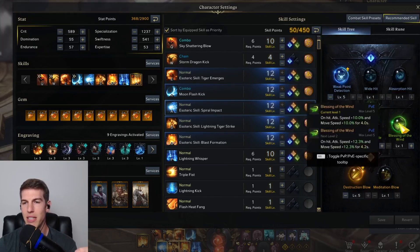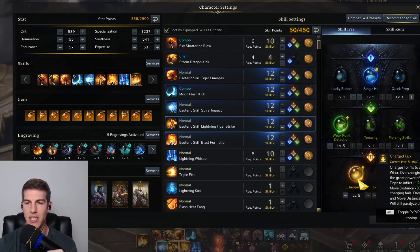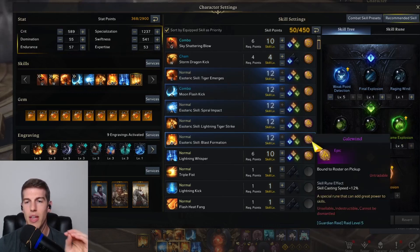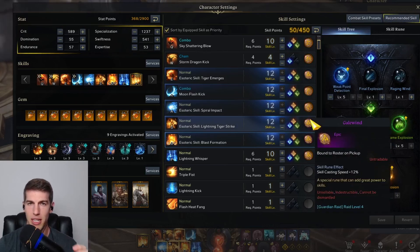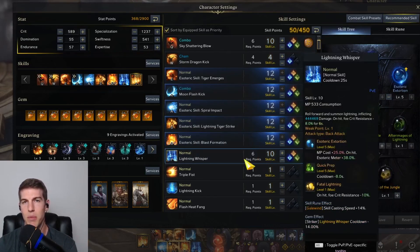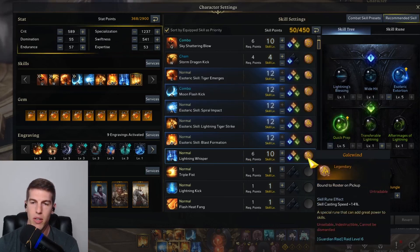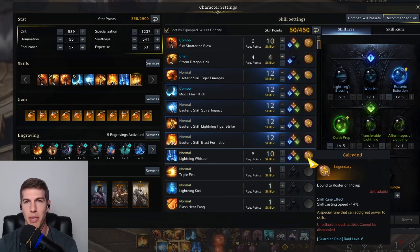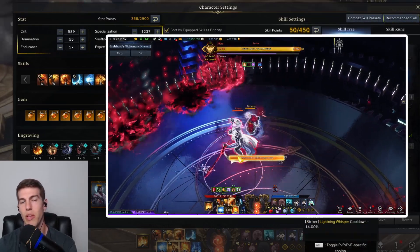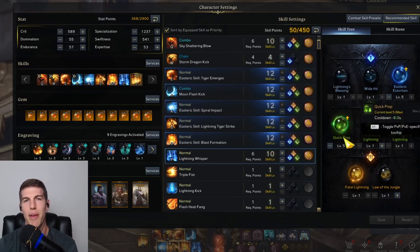Next, I have Spiral Impact with Weak Point Detection, Blessing of the Wind at level 1, and Destruction Blow at 5 with the Bleed Rune. With Lightning Tiger Strike, you're going to run Single Hit, Weak Point Detection, and Charge Kick along with Purple Gale Wind. And Blast Formation, you're going to be running Weak Point Detection, Flame Explosion, and Great Explosion with another Purple Gale Wind. You can run the Gold Gale Wind on Lightning Tiger Strike or Blast Formation if you like, but I put mine on Lightning Whisper instead — because now that you have more spec, you can afford to put this Gale Wind on Lightning Whisper and it goes through the animation just a little bit quicker. So in that burst window when you need a really quick 2 to 3 second burst, you can get Lightning Tiger Strike and Tiger Emerges with your Lightning Whisper beforehand — it's very, very quick. For Lightning Whisper, you're going to be doing Esoteric Extortion at 5 and Quick Prep at 5, and then of course Fatal Lightning.